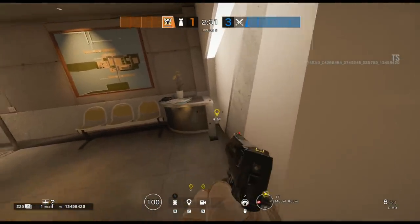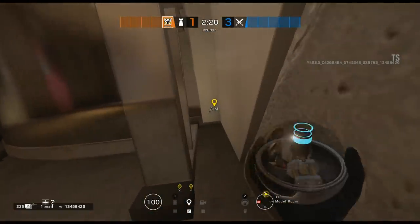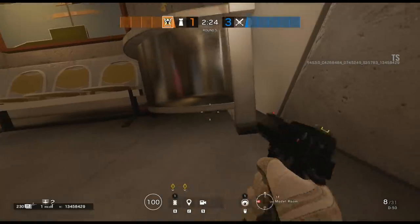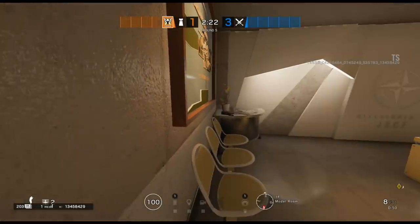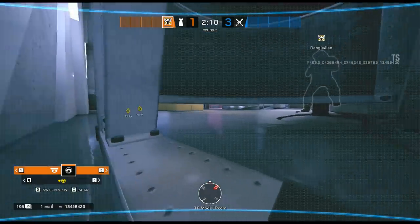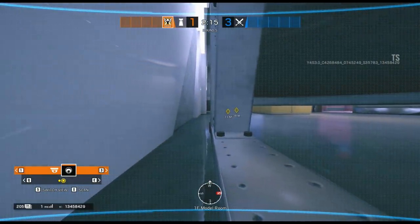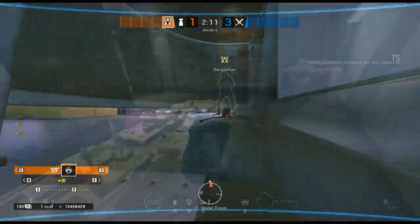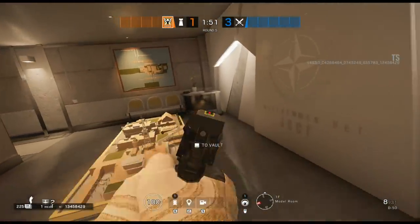The next Valkyrie cam spot takes us over towards the other side of the building in the model room, just off the bridge. You can place a Valkyrie cam on the other side of the desk in the corner of the room. From here you'll be able to watch any enemies coming across that bridge into the model room. You'll only be able to see from their legs down, but it's enough to watch that whole section and give callouts to your teammates.